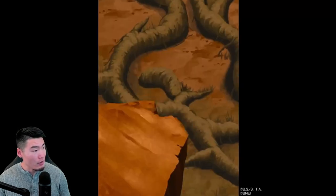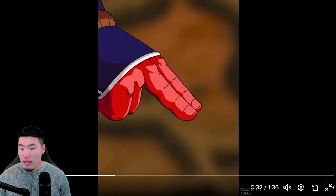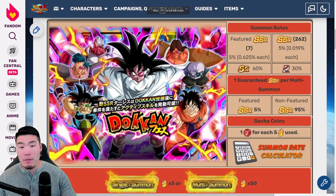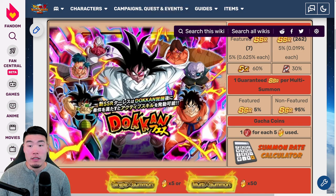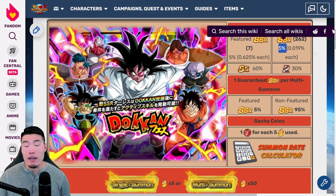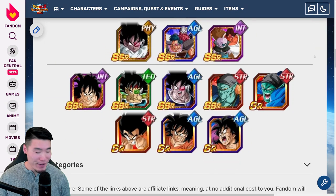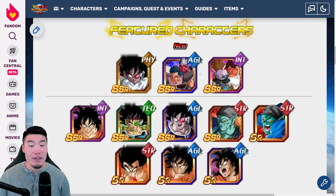Let's turn the music back on before we proceed to the banner review. So let's take a look at this banner. In total we have seven SSRs, which is standard, a 5% featured pull rate, a 5% unfeatured SSR pull rate. For the featured SSRs, we have Turlis, we have Kakao, and Days — let's go with Days.